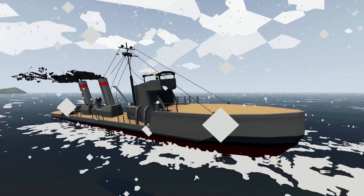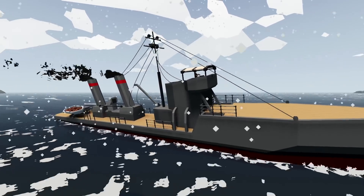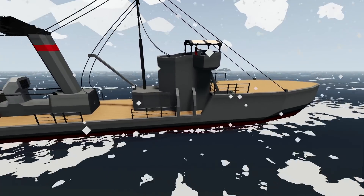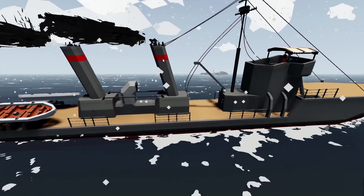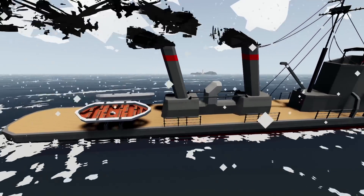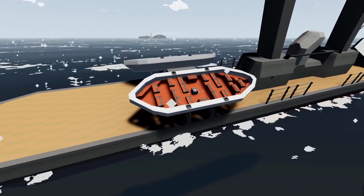Alrighty, hello guys! Welcome back to another Stormworks Search and Destroy video. Today we are going to be continuing on with our World War 1 ship, and as you guys can see in the previous videos, what we've actually done is we've added a crane, we've added our funnels, we've also added this Aranlet thingamabobby right there, and we've also got now these things, which are actually our lifeboats, which is pretty awesome.